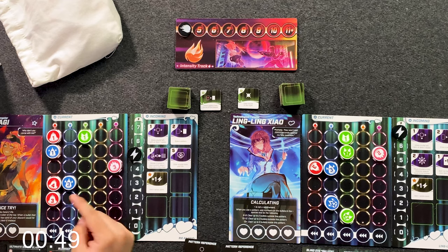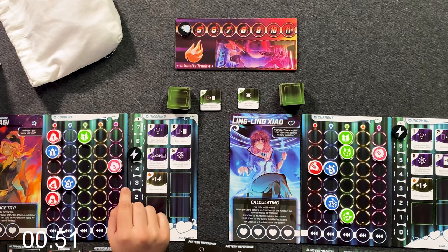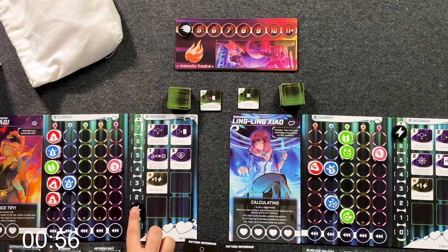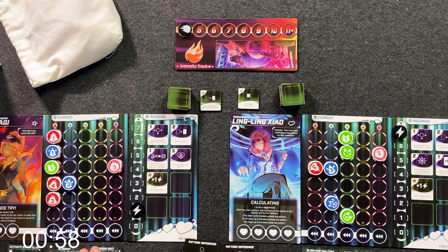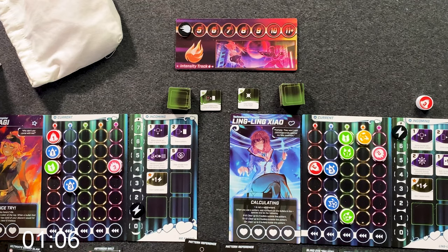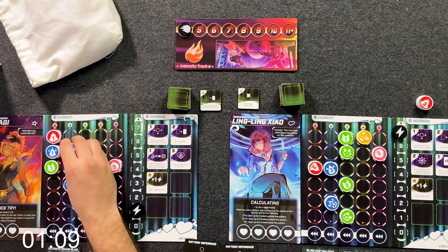I'm going to go left, down, down, left — that'll take four AP. I'm going to draw another one. I can use blowout. I'm going to go ahead and do that. Let's clear these two. What that also does is give me protection on red at this point.